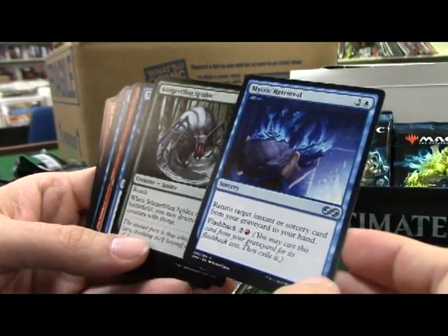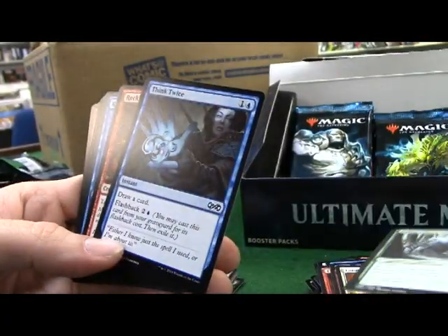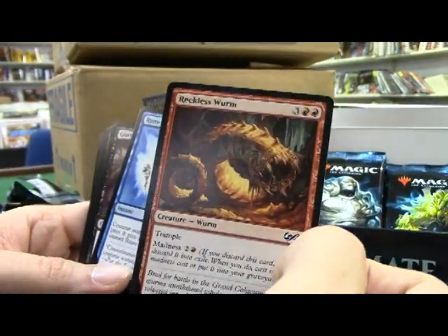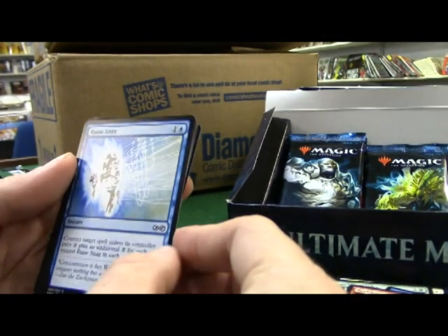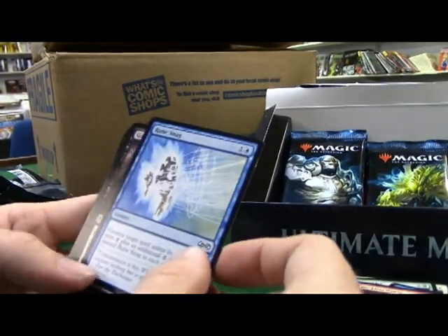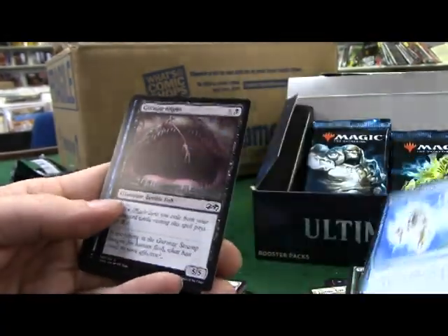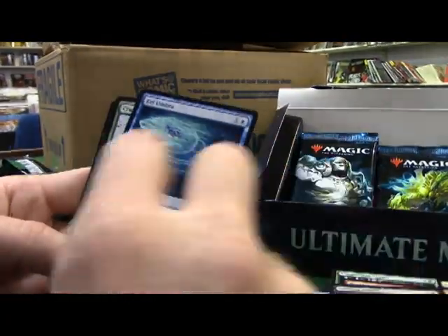Mystic Retrieval - return target instant or sorcery card from your graveyard to your hand, and it's got a flashback. If you run red/blue that's a really good card, and red/blue is becoming pretty prominent. This next one I thought may be pretty awesome - it costs two, they have to pay two for each one you keep, so they're paying four. If you have another one, they're automatically paying two more. Another umbra - really cool artwork, it's got flash. Totem armor.